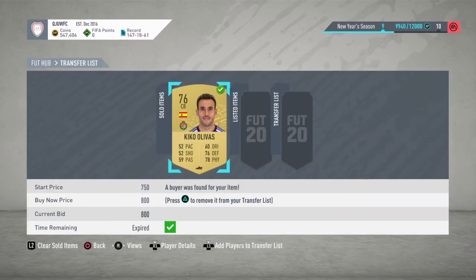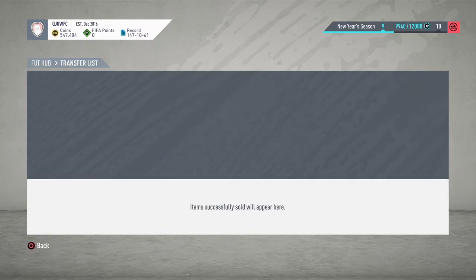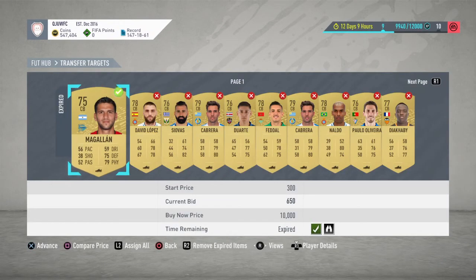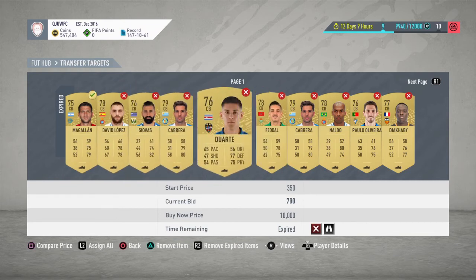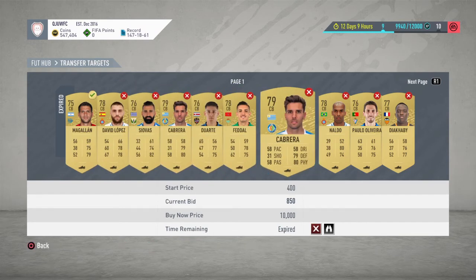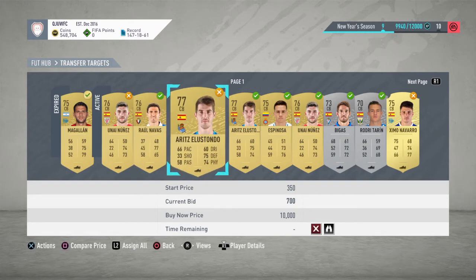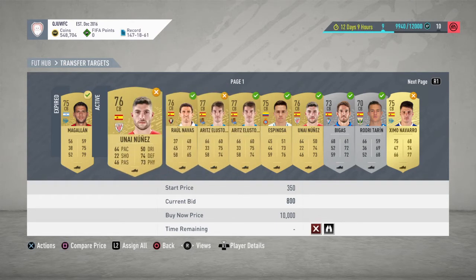I did list this guy up for 800 and he sold instantly. There are some players getting outbid — this was from my last run — but there are some players actually getting outbid. However, 9 out of 10 players you can actually get.